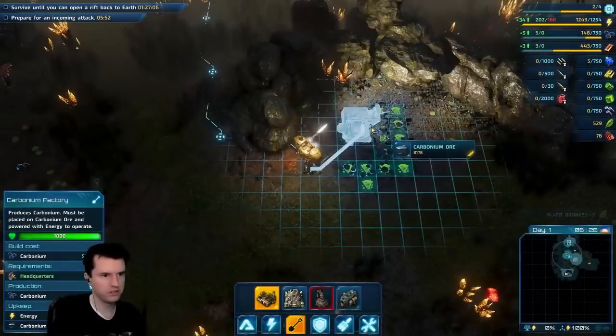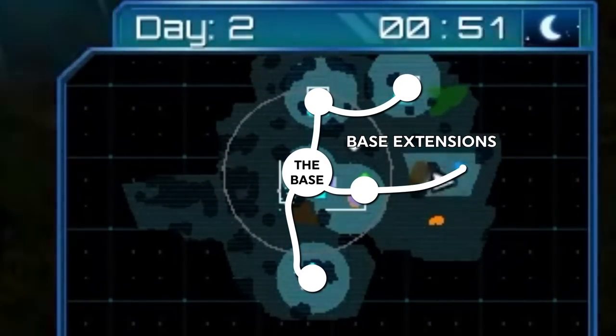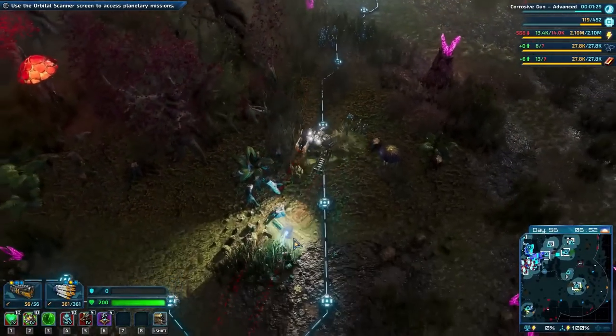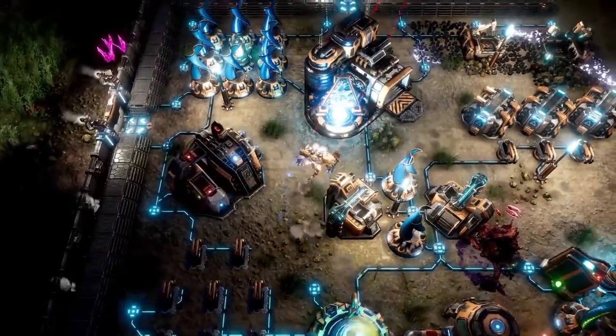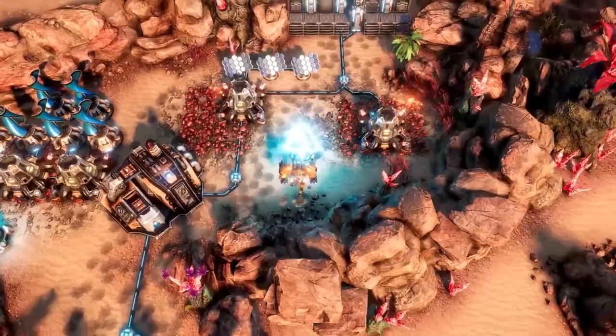As you mine out different areas, you will need to expand to new ones, forcing your base to grow each time to protect the new resource deposits. Your power lines in this game connect the bases, but I've learned to have power storage in each base in case the power line gets cut during a fight and all the guns get shut down. You can place small portals at places of interest, allowing you to rapidly rift jump between bases in case of an attack.